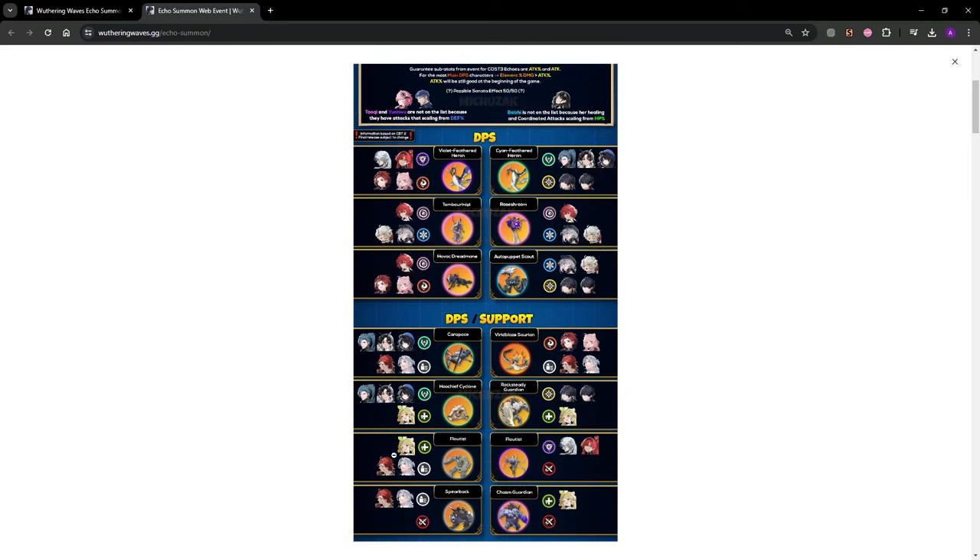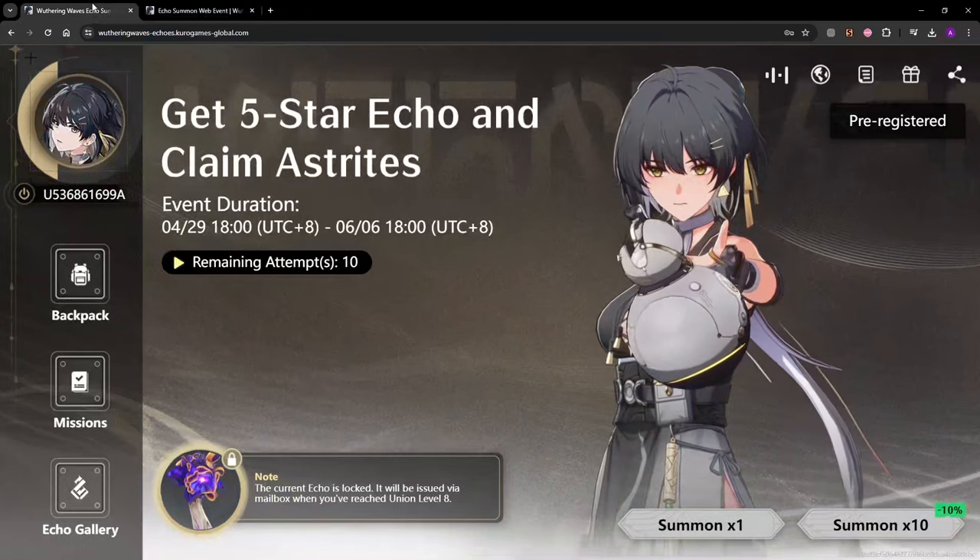Down here we have the more support-oriented stuff, which is going to be for your support characters. Like all the healing stuff is going to be very good on Farina. The other stuff is going to be good for other supports focused on supporting your team. So look at this, decide which character you want to get your echo for, and then do what we're about to do.